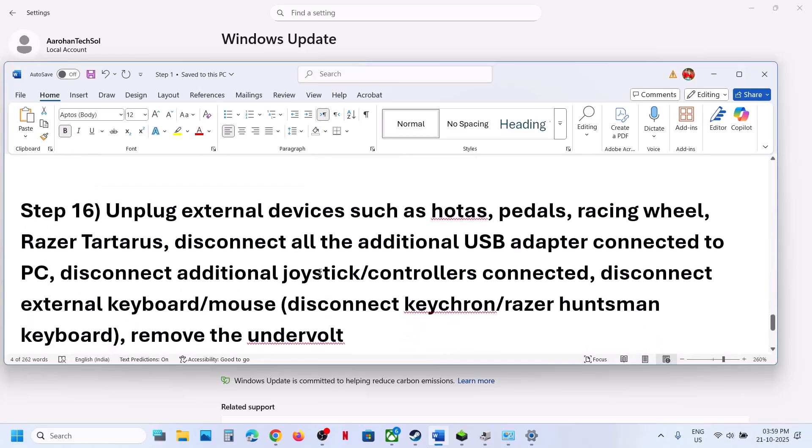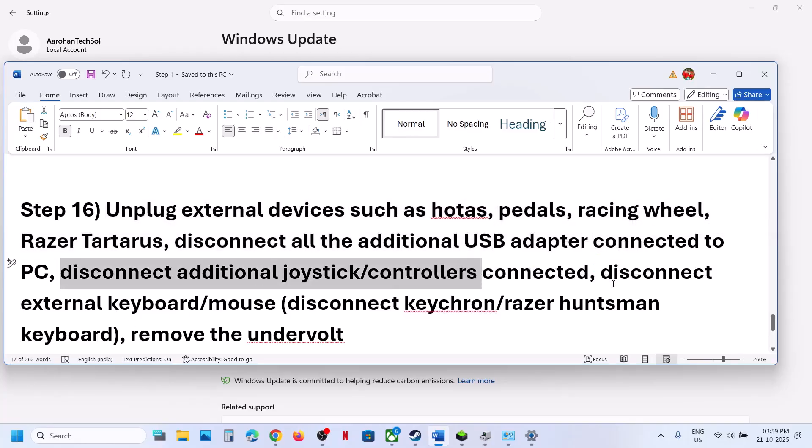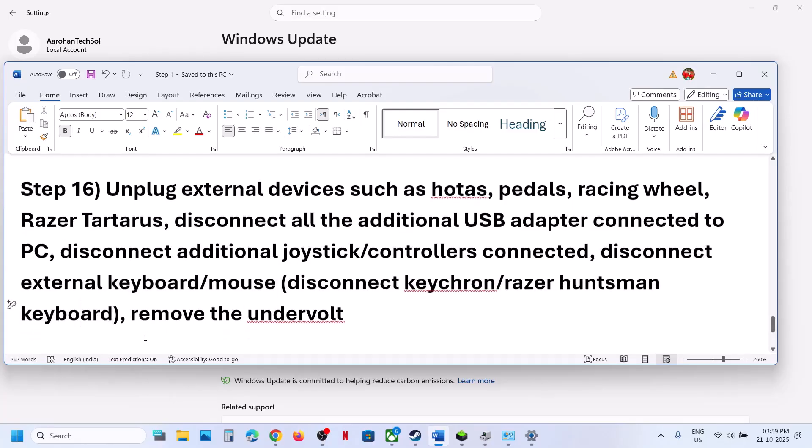The next step is to unplug all external devices which you are not using. If you have a HOTAS, wheel, pedals, or any kind of USB adapter connected, disconnect it. Disconnect extra controllers, and disconnect external keyboards and mice — for example if you have a Keychron or Razer Huntsman keyboard, you can disconnect it. Relaunch the game and then check. If you have applied any undervolting, remove the undervolt and then launch the game.